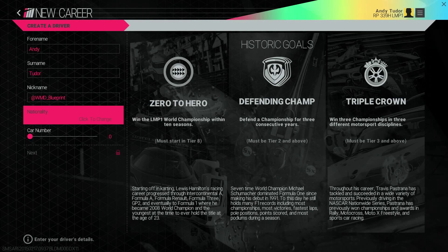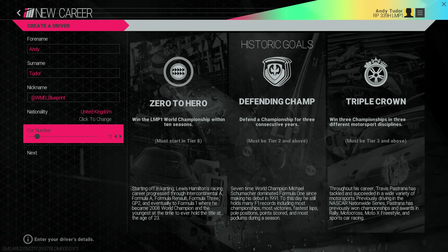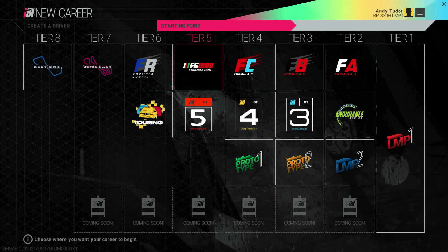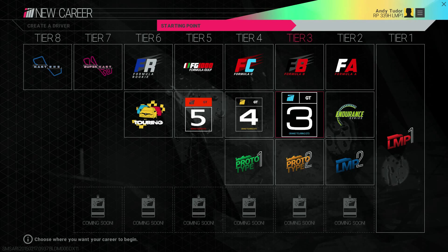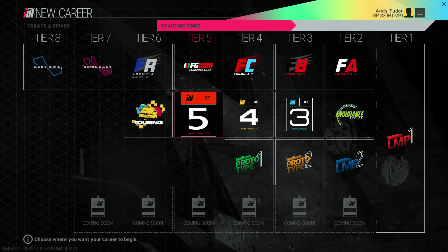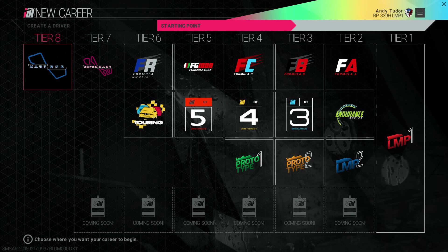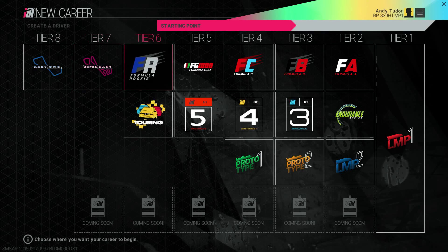Once you're all set, the next thing to do is choose where you want your journey to start. Unlike other games that make you grind your way up from the bottom, we wanted you to be able to jump straight into what you love doing. So if you've got a passion for the fast pace of open wheel formula racing you can start right there. Similarly, if you're a fan of GT then it's instantly accessible without having to earn XP first to unlock it. If you do want to start at the bottom and work your way up through the tiers, that's entirely possible also — the Zero to Hero historic goal would be your reward for doing that.